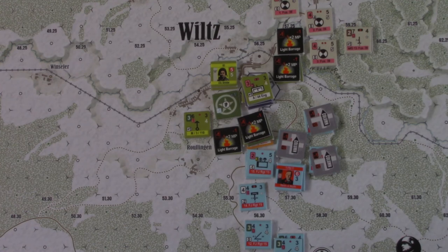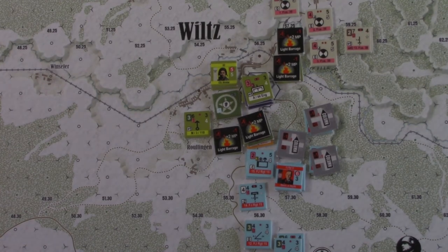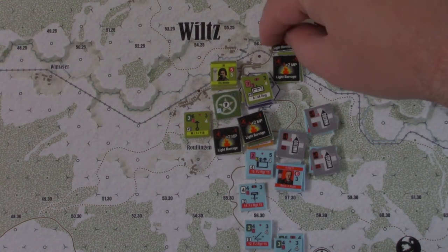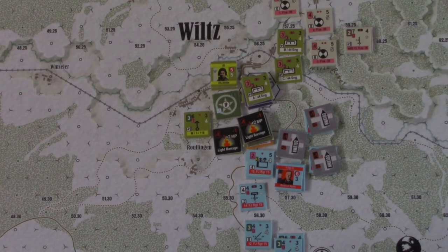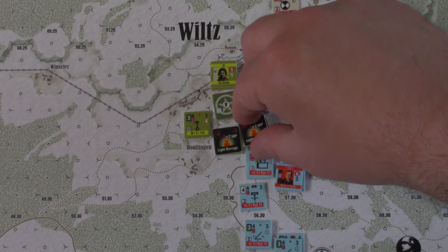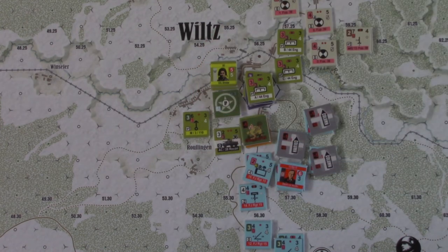That's the end of turn one. We go to the next turn — the 1500 turn. There's not much to do for clean up; we just pick up the barrage markers. The Germans should have one — I didn't even bother putting it out because this was going to happen — and we are ready for the next turn.